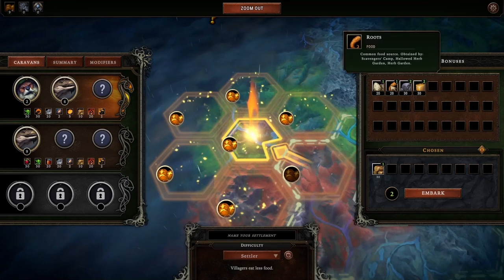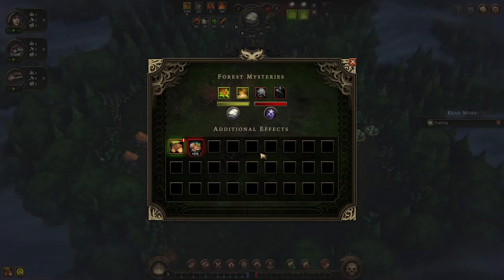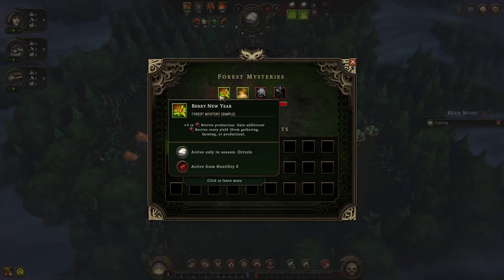I always pick wood and some food before I embark. After hitting the embark button, we can see the forest mysteries. What do we have this time? Gift of the Woodlands we know. Villagers have a 35% chance of not consuming food during a break — good. Plus 3 to berries production during the Resolve Seasons — nice.